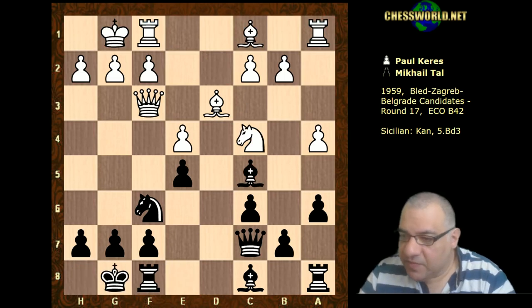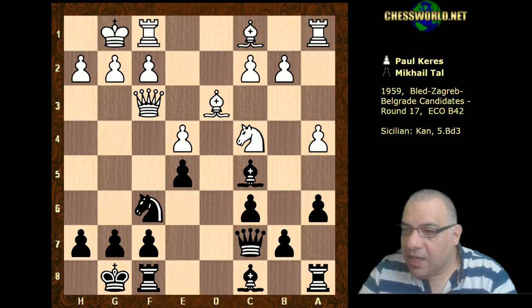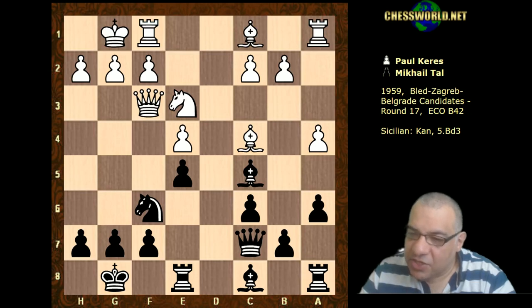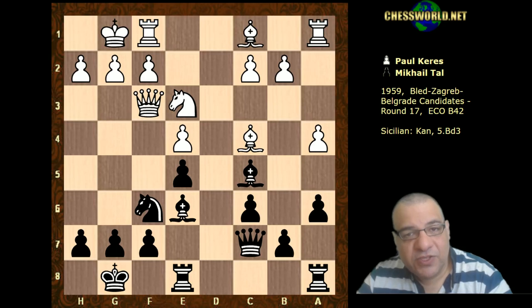Slightly different move order, but here instead of Bishop g5 as we just saw, Paul Keres plays Knight e3. Now Rook e8, Bishop c4, and Tal actually doesn't mind the exchange of light-square bishops - he plays Bishop e6. He doesn't fear what seems on the surface to be quite an aggressive knight essentially coming to f5.